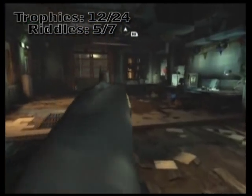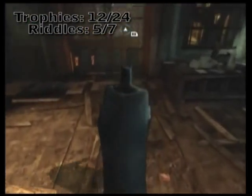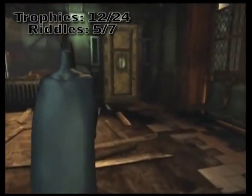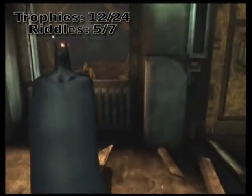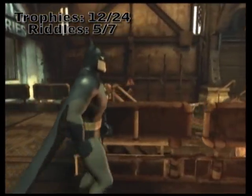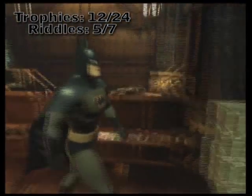Drop down. Continue forward — you're going to pass another Harley statue. We're going to go through the broken door that never opens, over to this area that has these little bumper carts, next to an REC engine.